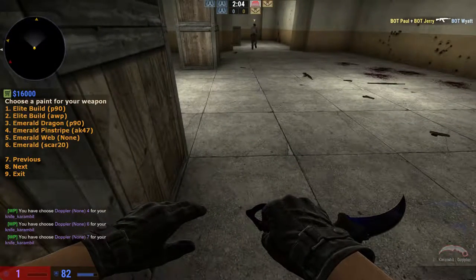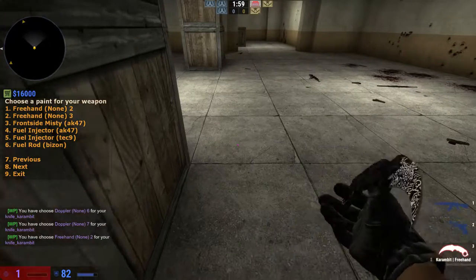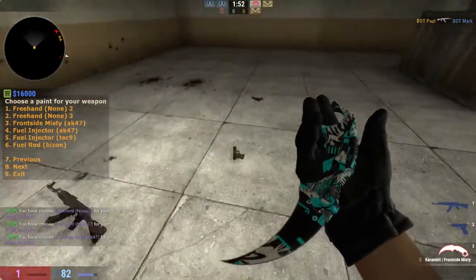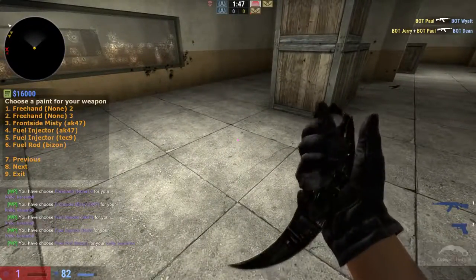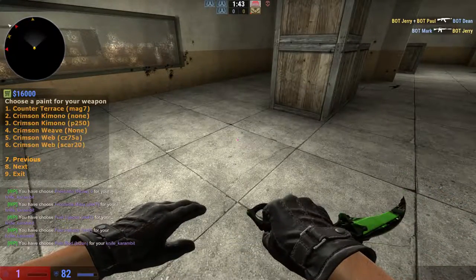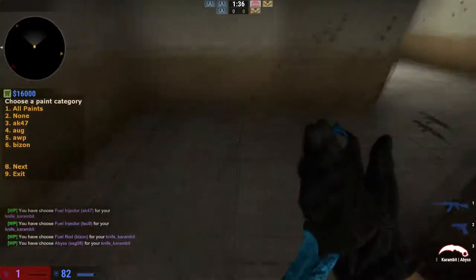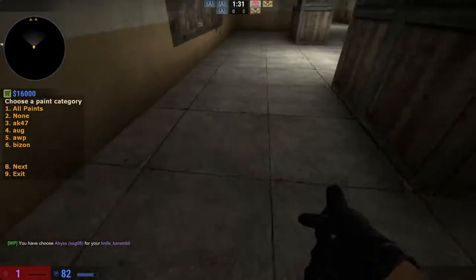Just keep going if you want to test out anything — just find it freehand. And sometimes like Frontside Misty, that's an AK skin, but we can put it on our knife. Wouldn't you like that Fuel Injector on the knife? These don't look good, but it's just a funny thing to have. A good one to put on, in my opinion, is the Abyss, because everyone likes that as a knife — they want that to be a knife in the game.